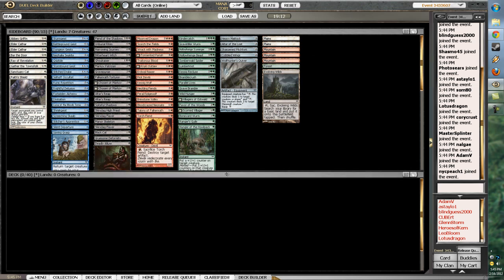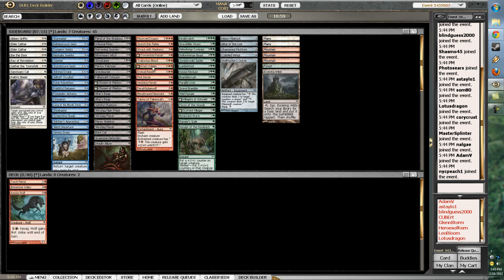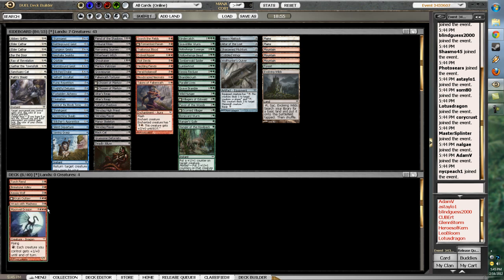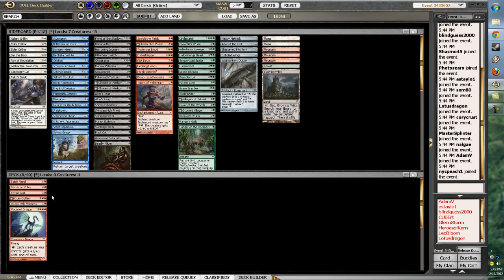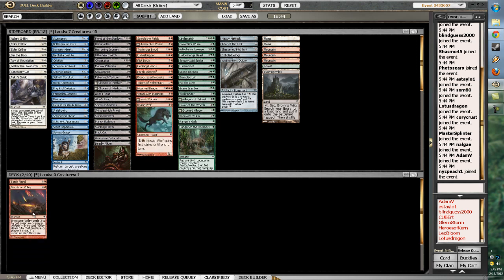So it does look like our red is a bit lacking — not as lacking as our white. White can definitely be easily written off. Let's look at our red: some good playables, there's the Brimstone Volley, Casting Wolf — that guy's good. Unfortunately, red is not very deep, and Moonveil Dragon actually requires a heavy investment in red. So probably not going to be able to play red.